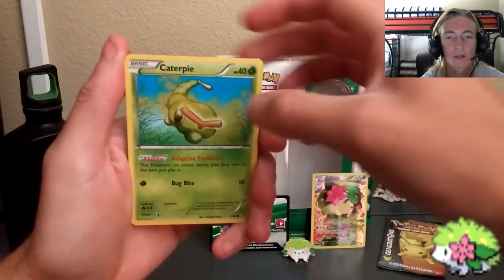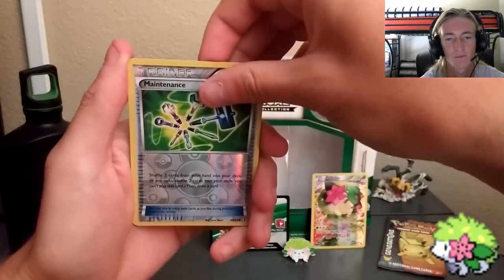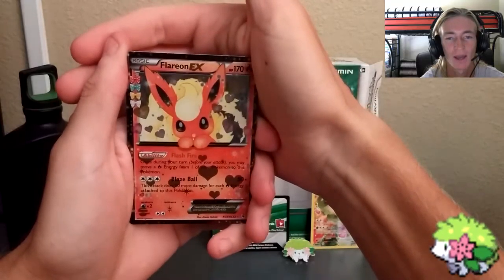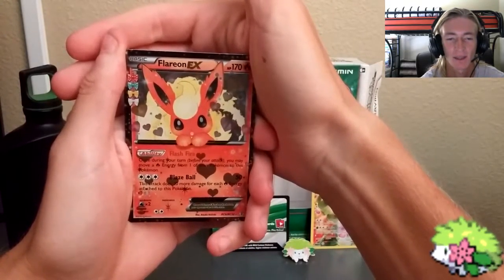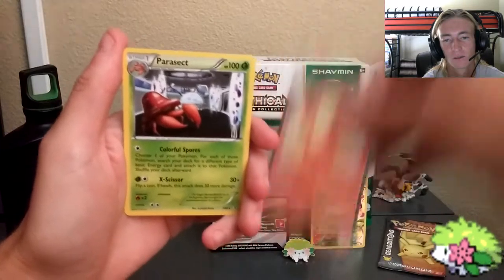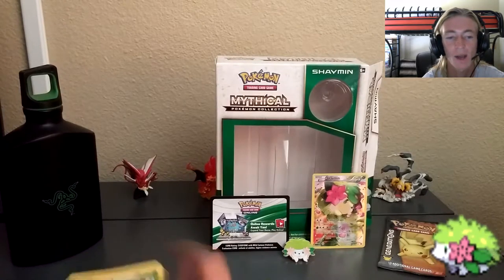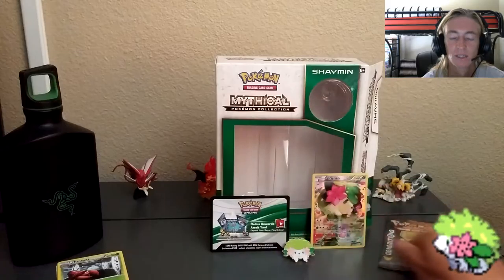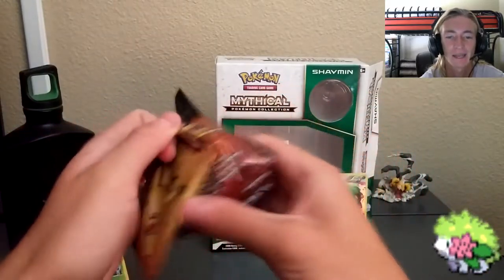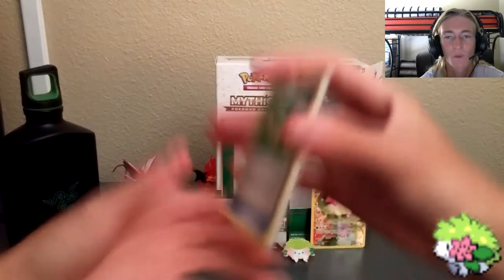We get the RC Snorlax — I have like fifty million of those. We got a Clefable, a Marill, an Unlisted Leaf Energy, and a Shelmet. Then a Caterpie, which is pretty cool since I don't have that one. We got a reverse Maintenance — I have tons of those. Then a Flareon EX — I already have one but I'll take any Eeveelution from the RC series. Last but not least, a Parasect — I don't have the regular Parasect yet so I'll take it.